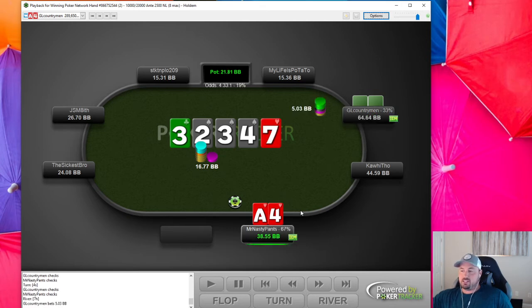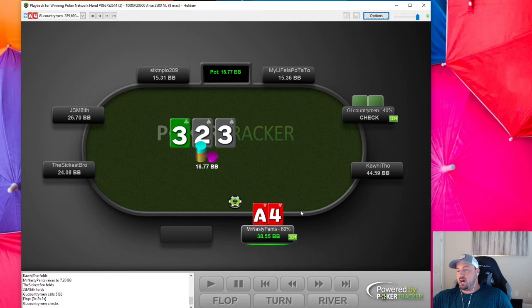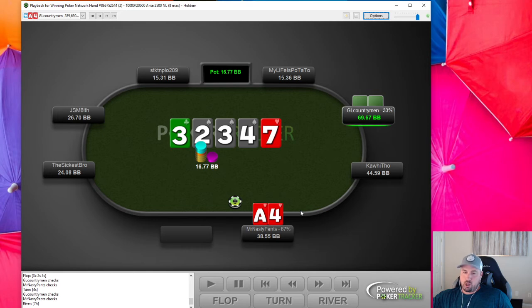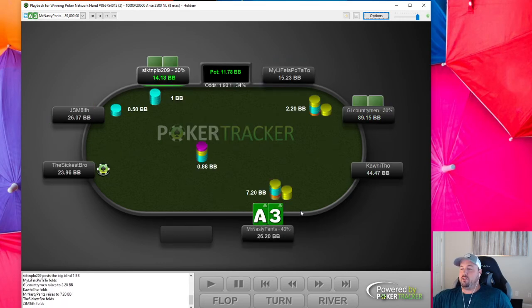I actually hate my call here. I thought maybe he was just stabbing, but the thing is once he calls it's mostly pocket pairs and suited broadways. He might start bluffing the turn with king-queen or king-jack, but I don't think a decent player would ever bet with worse than ace-four here. He always has at least fives and at most jacks probably. Two hands in a row I three-bet this guy.